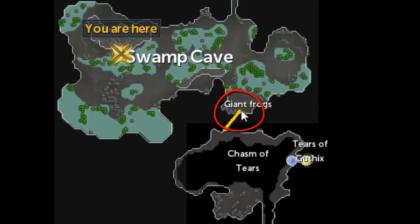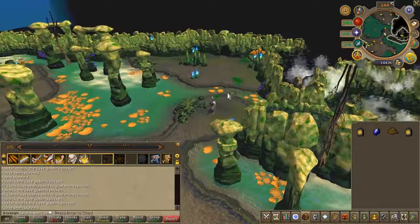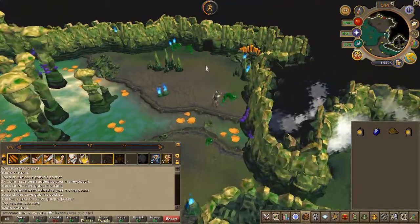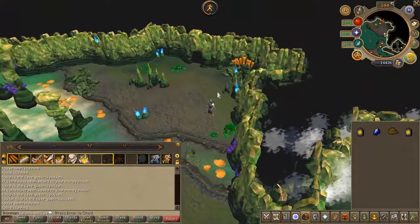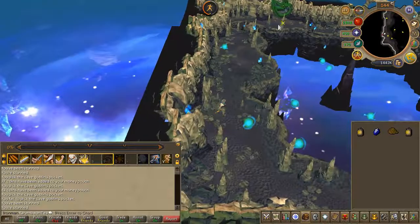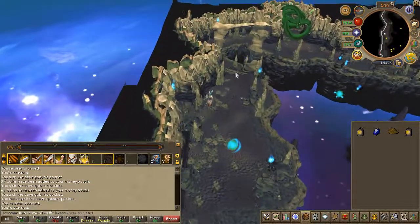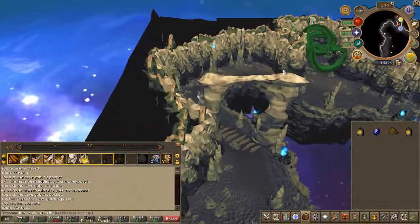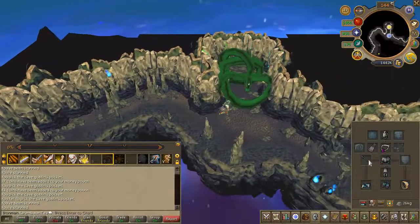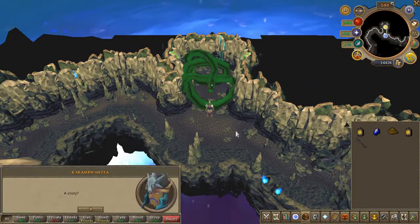Head east and speak to Juna. Choose the first chat option, then accept the quest.